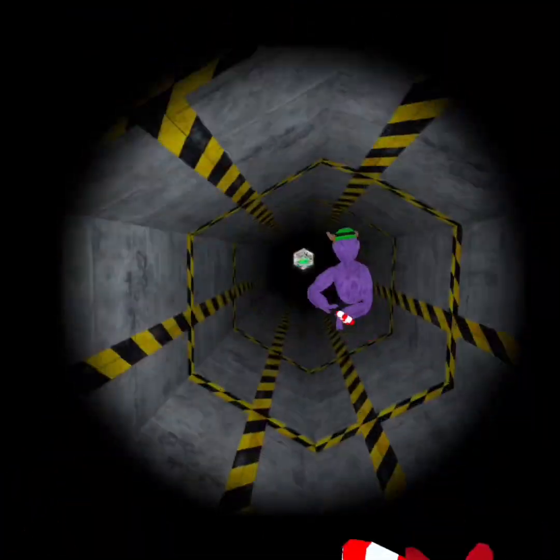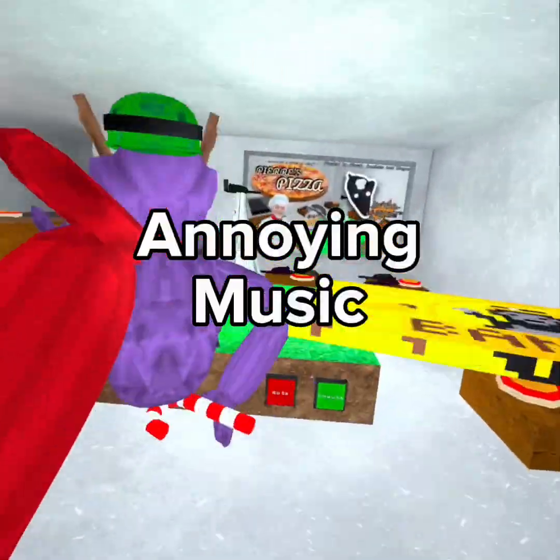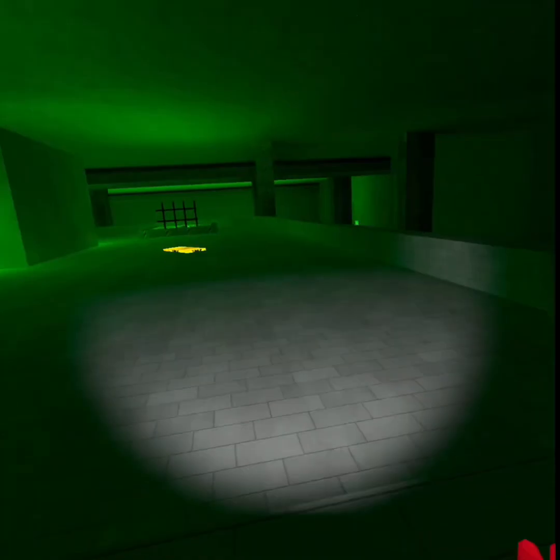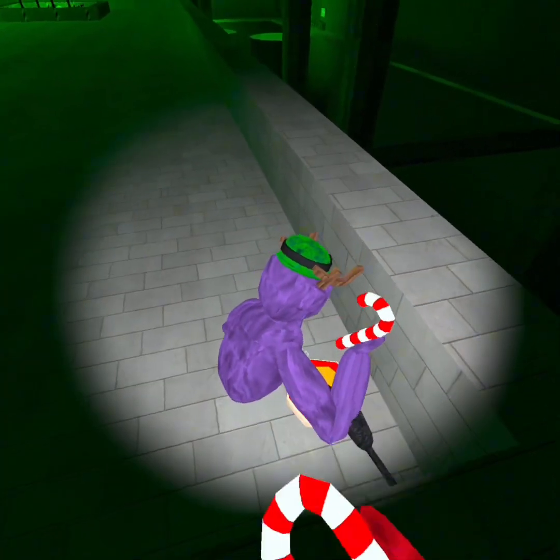The next one is in level seven. If you go in here there's like this long hallway and down here is the pizzeria.